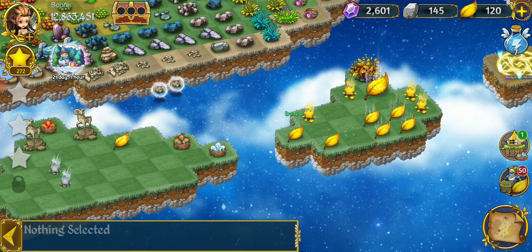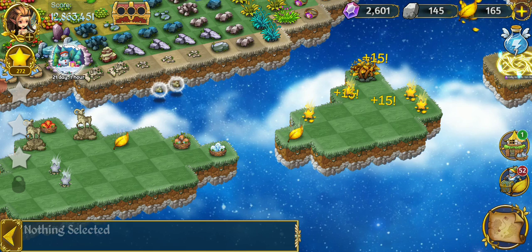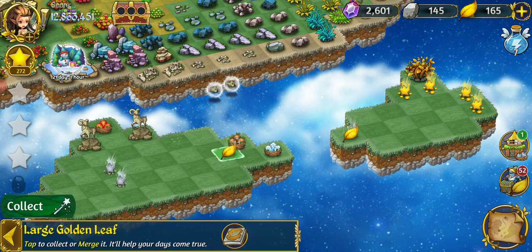Just moving the rest of these leaves over. Might as well collect those — almost have a golden star merge, which is going to be awesome.